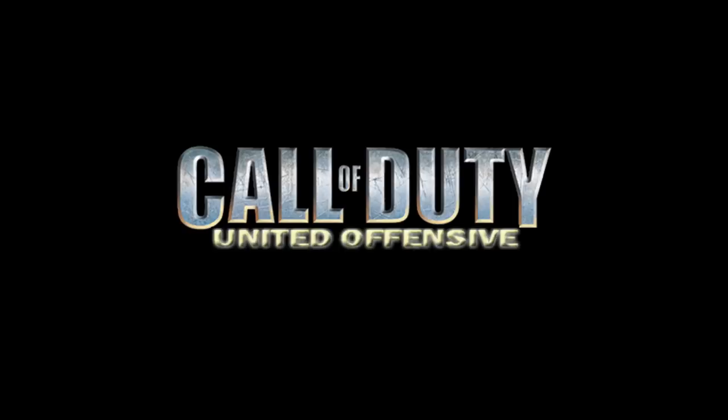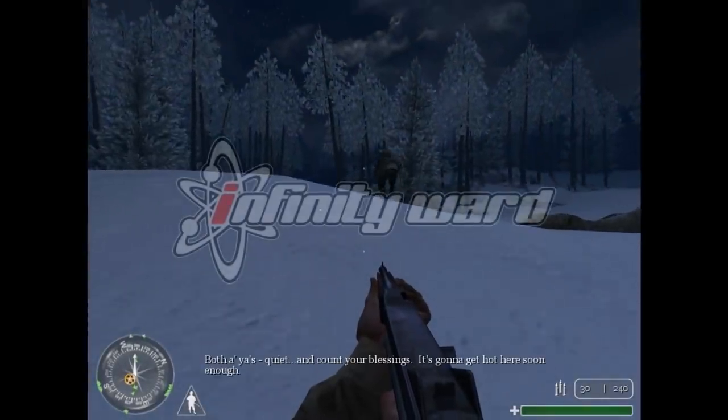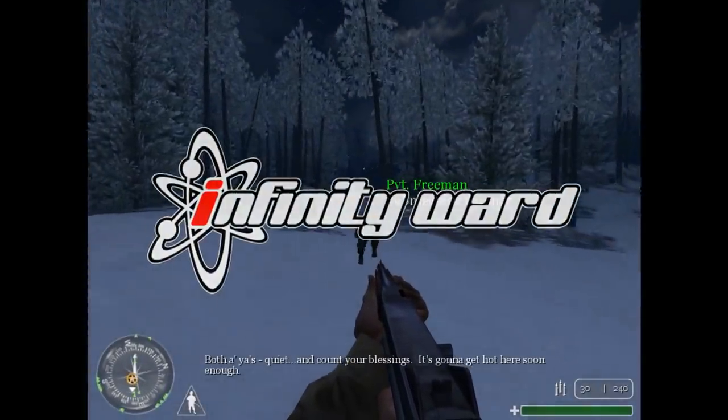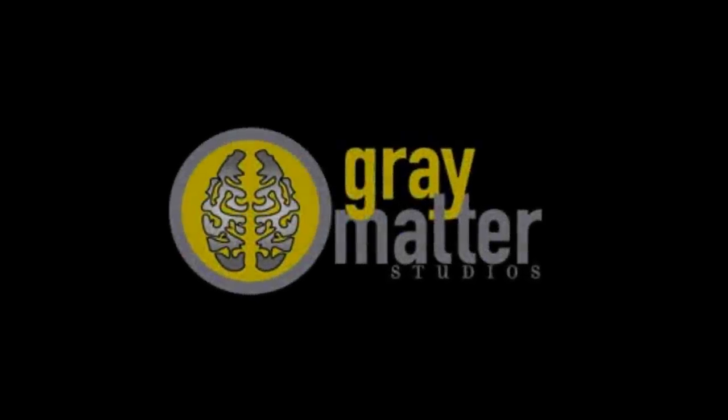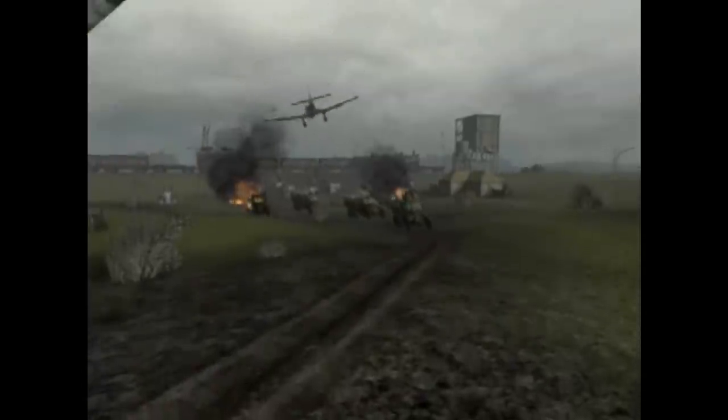Call of Duty: United Offensive Expansion Pack. Call of Duty was created by Infinity Ward and released on October 29, 2003. Just under a year later, Grey Matter Interactive Studios produced an expansion pack known as United Offensive, bringing 12 brand-new missions, additional weapons, vehicles, and bonus extra modes and maps to the multiplayer option.